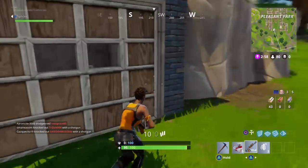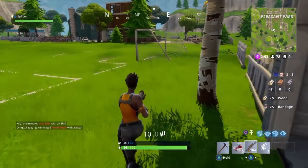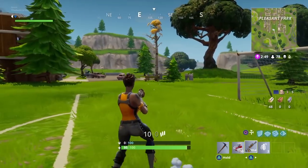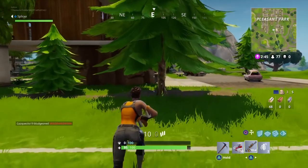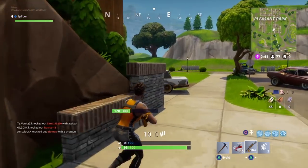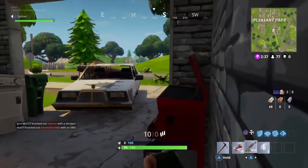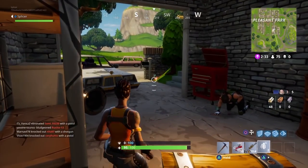The easiest way to understand how your weapon spread is going to go is to look at the crosshairs on your player. When you're crouching, the crosshairs get smaller. If you stand still, the crosshairs slowly get smaller, and the same applies when crouching. If you're moving, they get larger — it's as simple as that. But you need to balance that with what weapon you're using, what class it is, and how your playstyle is going to be for that specific engagement.